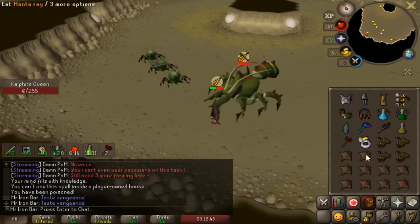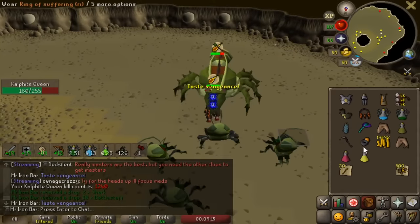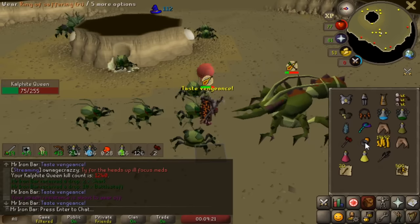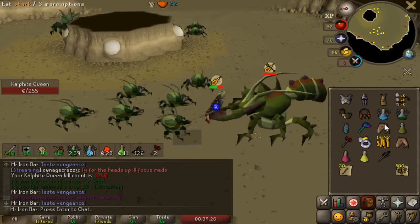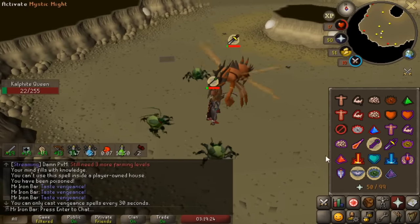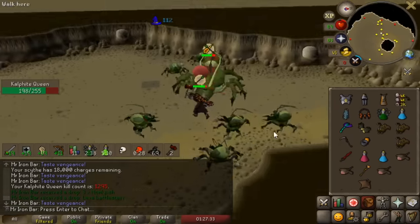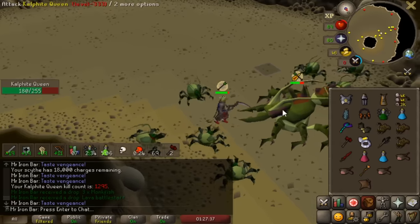One cool thing about the Inquisitor mace was I could hit through her second phase easily as long as I landed a warhammer hit, so sometimes I didn't even have to switch to range gear. I wanted to see if the Inquisitor-Scythe setup could do something similar — flinching saves a lot of food. The Scythe didn't do too bad, though it wasn't as effective on the range phase, which makes sense because it's a lot less accurate there.